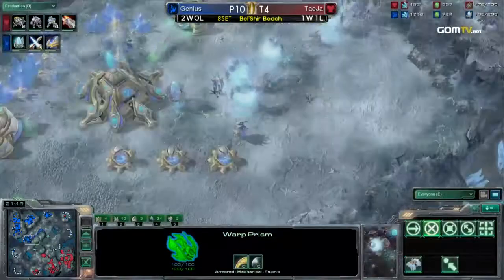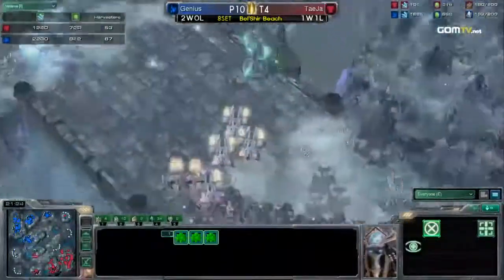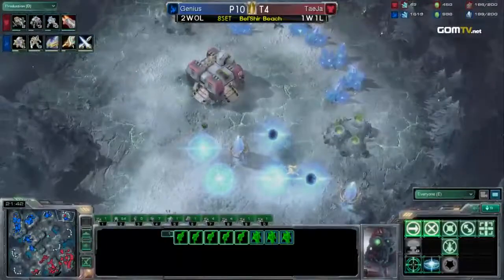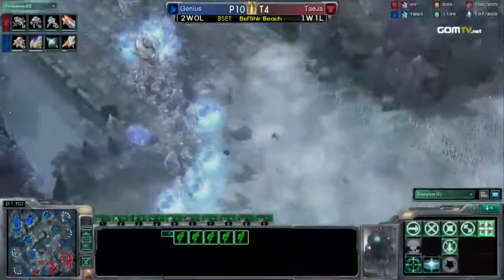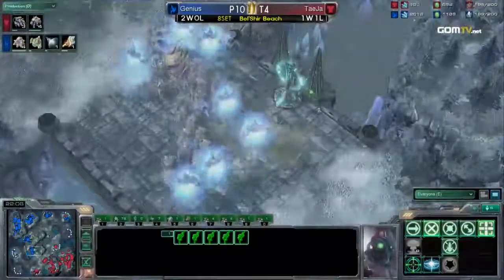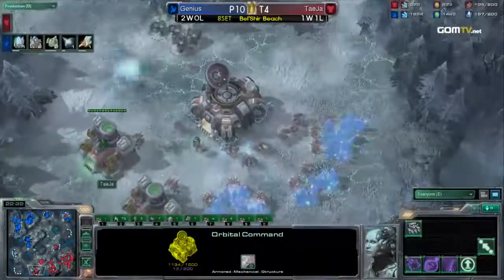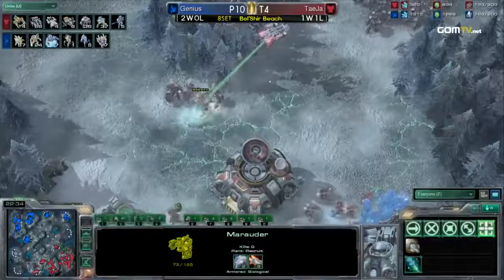Genius is pretty happy just denying that fourth for the time being. He's got four bases and may add a ton of extra production. He had Warp Prism Speed on the way but decided to cancel it — he should add gateways since he's maxed out. He's now getting Extended Thermal Lances, apparently having forgotten about it completely — didn't have it in the last encounter either. Adding cannons with his minerals is smart. He's going to kill that factory with those cannons to take that base. So many Archons to tank hits, but there are a lot of Ghosts in the mix now. Shield upgrades for Genius as he maxes out on upgrades — four bases against three.